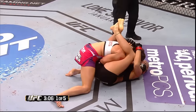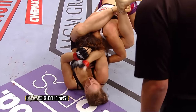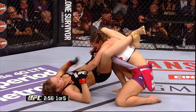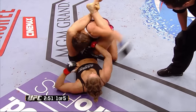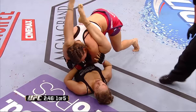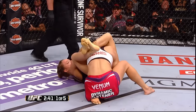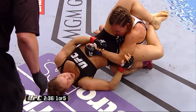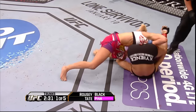When they met before, the arm bar ending was at 4:27 of the first round. Ronda's guard is so strong — she's so good at squeezing those legs together and keeping you trapped. Ronda's setting her up for the left arm. She'll pull that left arm across her hips and then switch. Now she's going for a triangle. Misha's in a bad spot here — she's being busted up with elbows and Ronda is going to switch.